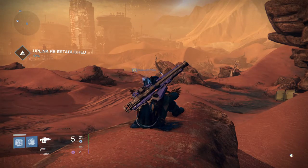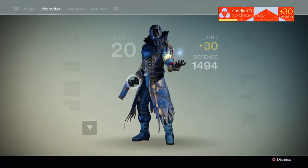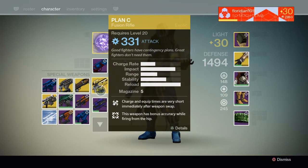What is up and welcome to Destiny. I'm going to talk about one of my favorite weapons and it is powerful — it is really powerful. The Plan C. The Plan C fusion rifle is maxed out at 331.